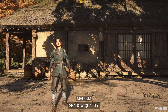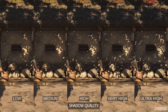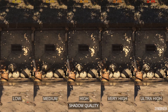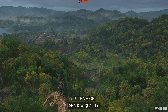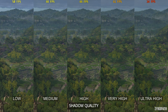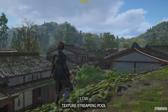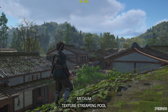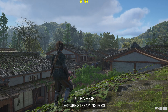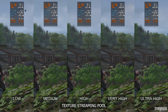The shadow quality setting incrementally increases shadow quality and draw distance with each option, and it has a large impact to performance other than at medium — which is why medium is my recommended setting for the best balance. The texture streaming pool setting controls how much VRAM is allocated for textures. Only the very high and ultra high options increase VRAM usage, and only by a couple hundred megabytes each, and I couldn't spot any difference in texture resolution across all options.